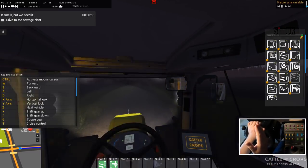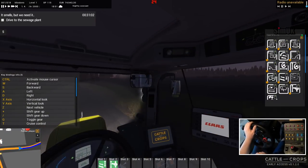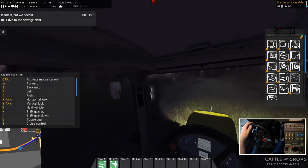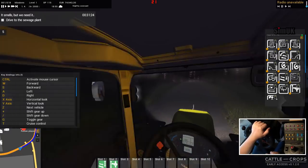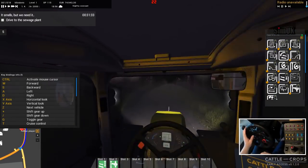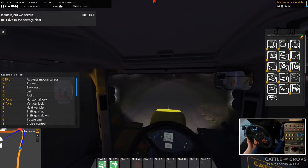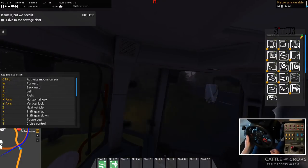Interestingly, I'm seeing it out the side windows but not the front window. If you look out the side window when we pass this bush, you can't see the yellow light on it at all, but as soon as we get to the side window — I don't know, I'll have to come back to that one. There's quite a lot of UI on the screen that I wish I could get rid of but don't know how to yet. Let's continue on, get this back to the sewage plant and complete this mission. Quite a long episode again, do apologize.